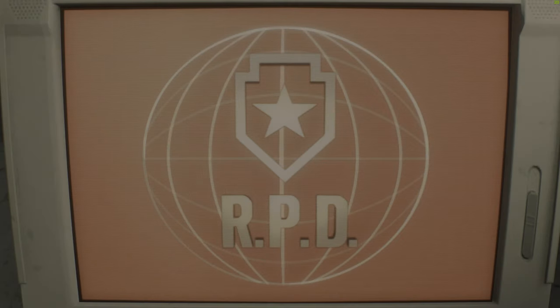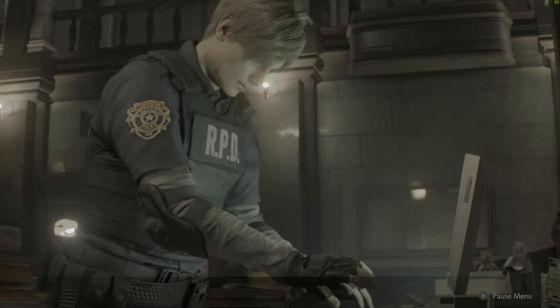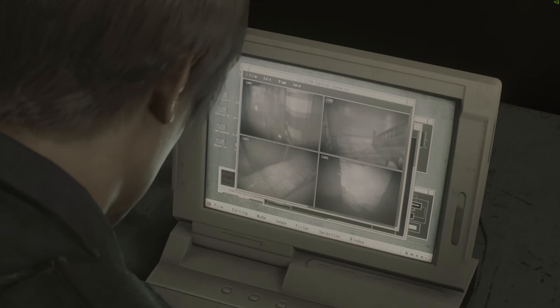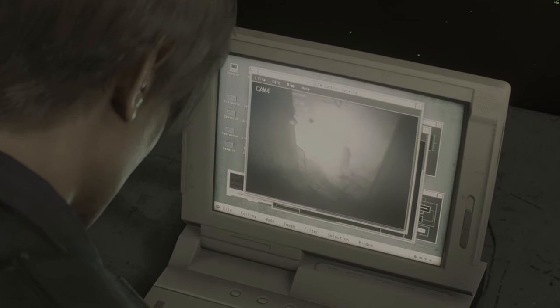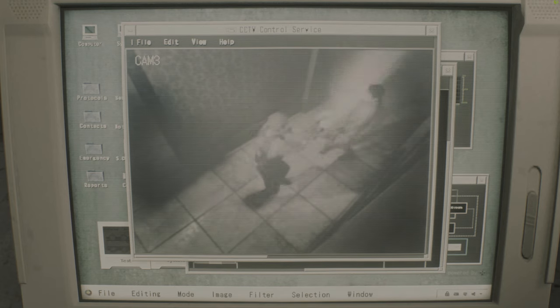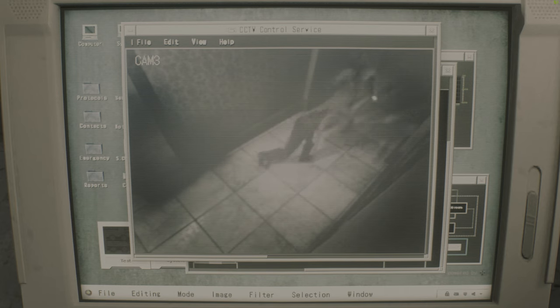Oh, there's the computer. There has to be someone here. Not good. David, Marvin, you there? I found a way out. It's in here. See reinforcements. East hallway.